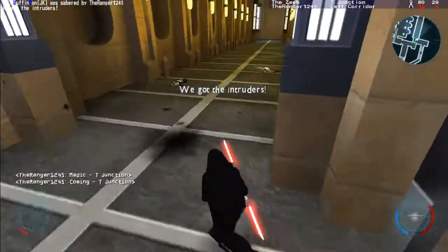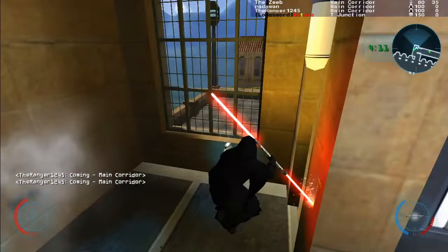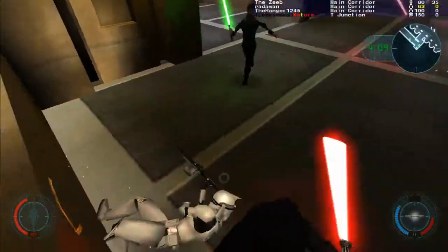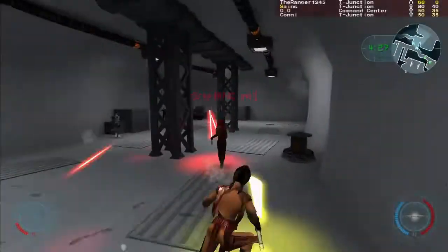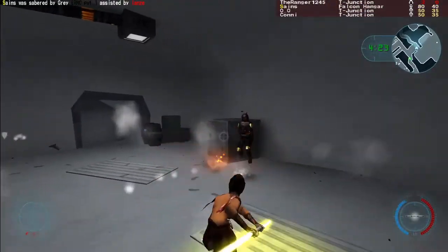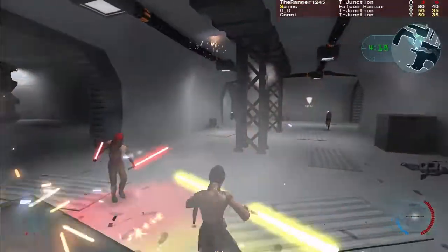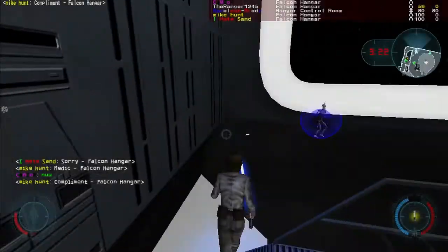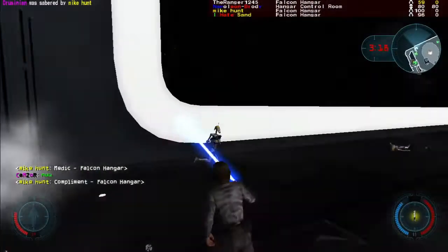One interesting note: if a gunner holsters his weapons, crouches, and looks down, horizontal swings will pass straight over their head. Use the overhead or carefully aimed diagonal swings to hit these opponents. While swinging, Jedi are vulnerable to attack. The only way to prevent getting shot while swinging is swing blocking: swing, then immediately hold the block button. This forces the Jedi to walk, but if the Jedi was shot during the swing, the shot will be blocked.